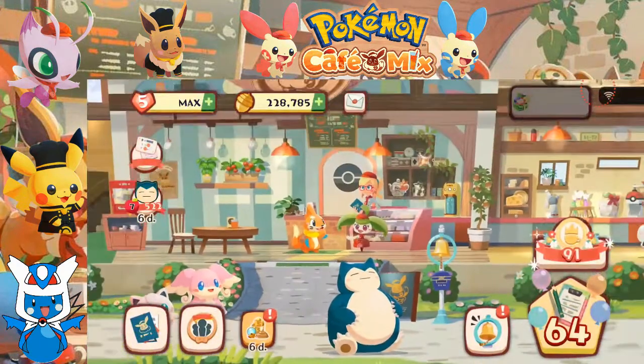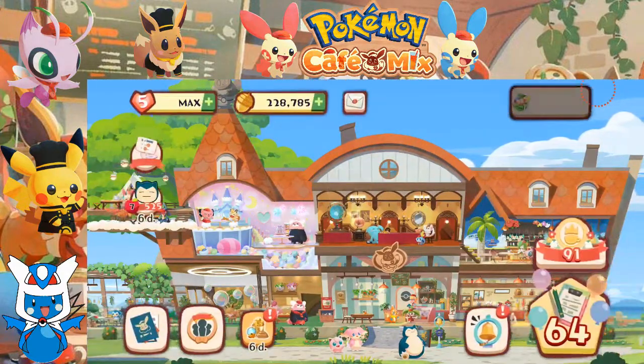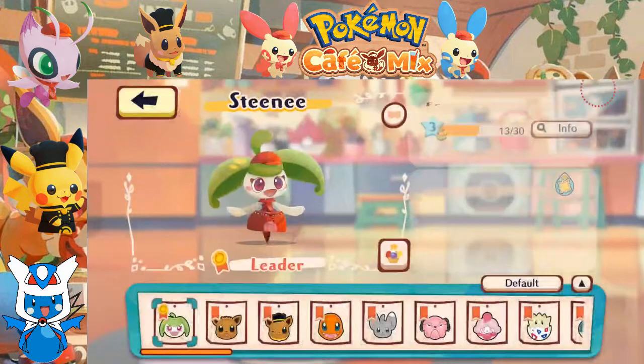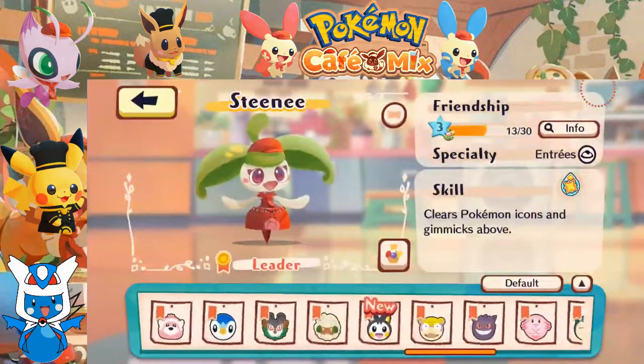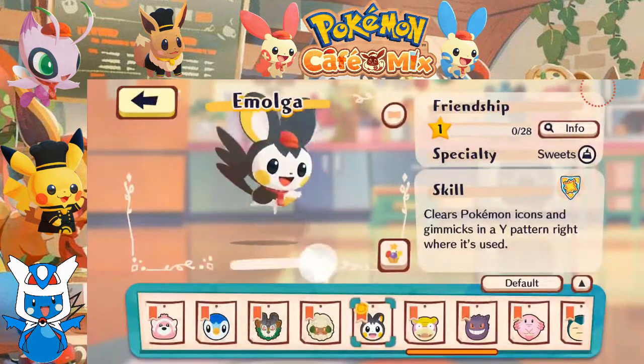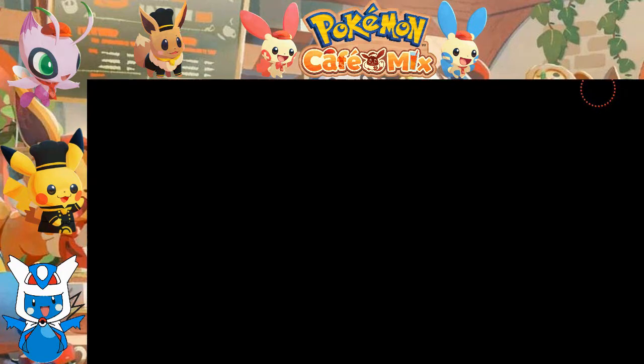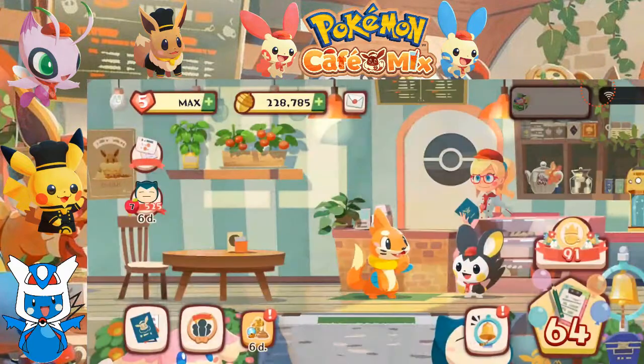On that note, let's take a look at our new staff member. We have Emolga — it specializes in sweets and clears Pokemon icons and gimmicks in a Y pattern right where it's used: to the right and left, above and directly below. Pretty cool — I definitely see the potential here.